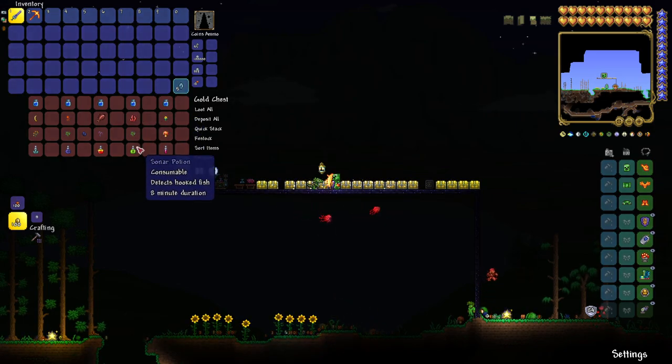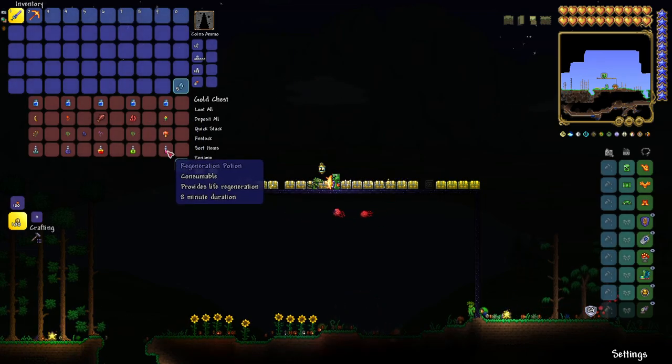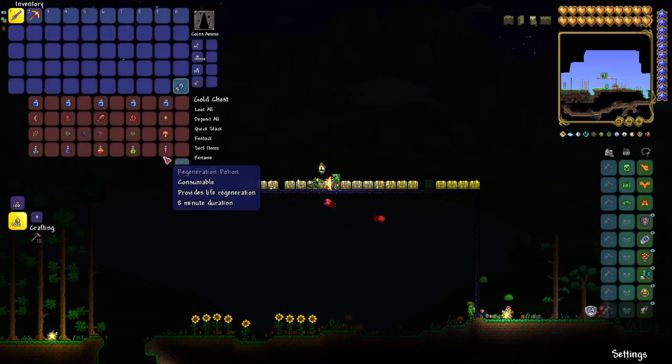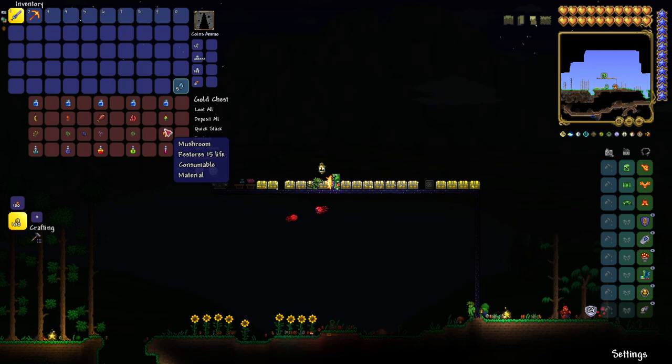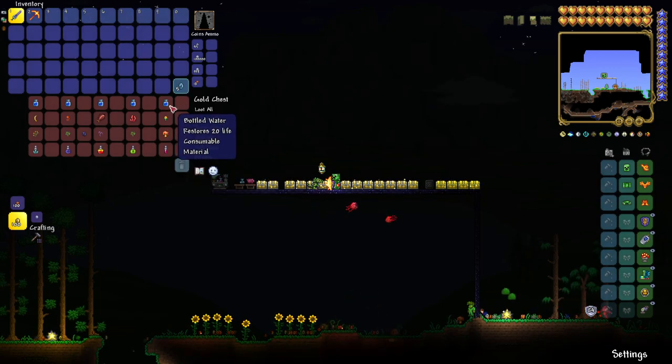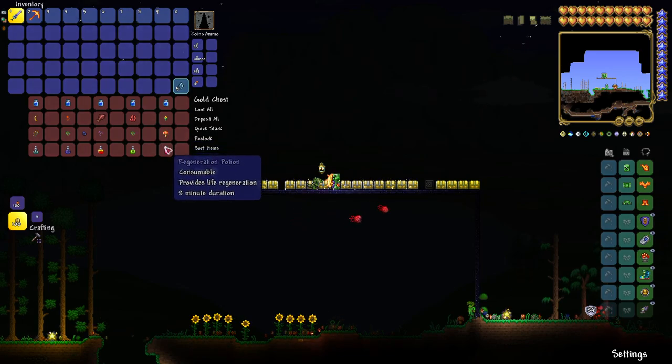To get a Sonar Potion, which detects hooked fish, you'll need a bottle of water, coral, and waterleaf. For a Regeneration Potion — which gives life regeneration — you'll need a bottle of water, daybloom, and a mushroom.